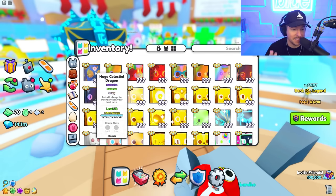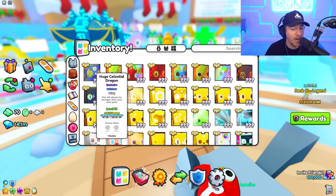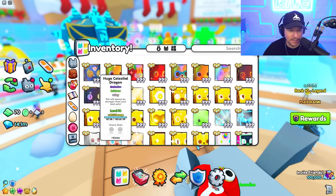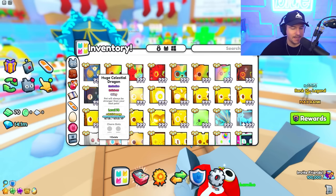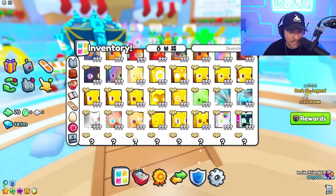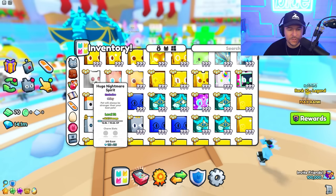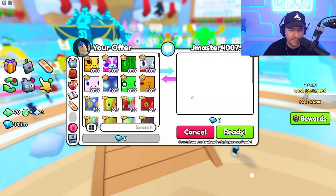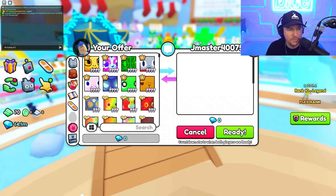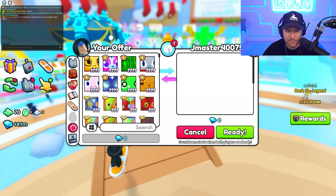I have one of the rarest huge pets in the game — this Huge Celestial Dragon. It's a rainbow shiny. Only one exists. So I determine the value of this pet — it's the only pet that exists of this kind. I have some other really rare pets that I showcased in a YouTube short. But I'm not sure what I want to make a value trade for. Let's trade J Master — he's right off the bat trying to make a deal. I'm trying to make good value trades. Who's down? Let's see what we can get.